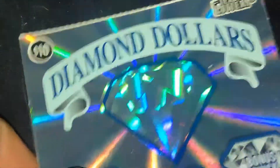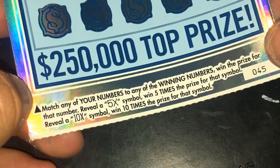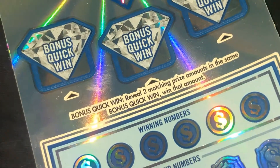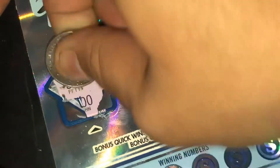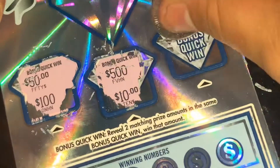Let's see if the new Diamond Dollar will save us. We got ticket 45 on this. Match any of your numbers to the winning numbers, win the prize. Reveal 5X, win five times. Reveal 10X, win ten times the prize. Up here we got bonus quick wins — reveal two matching prize amounts, win the prize amount underneath. Overall odds is one in 3.82. Top prize is $250,000. Starting with the bonus quick wins: 50, 50, 500, 10, 500, 200 — nothing.